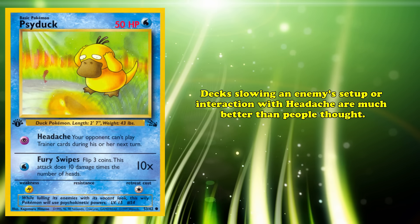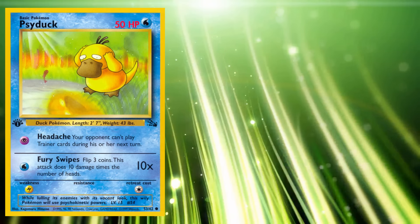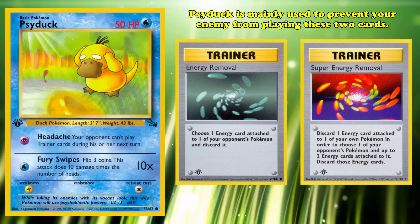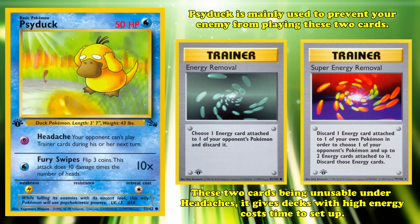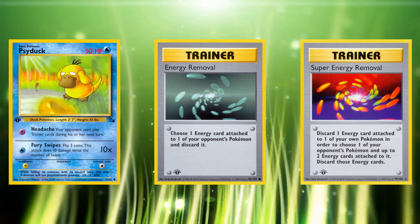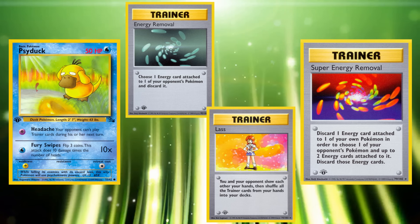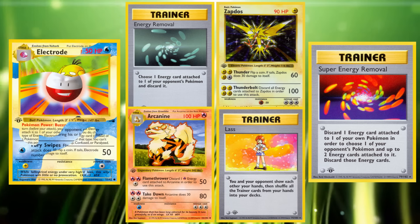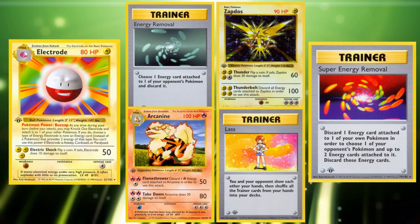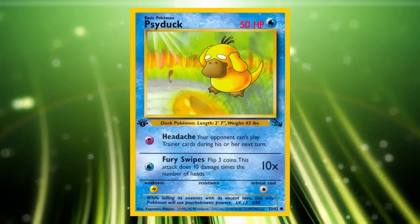As a result, decks looking to slow an opponent's setup or interaction with Headache are much better than initially thought. Psyduck is mainly used to prevent your opponent from playing Energy Removal and Super Energy Removal. With these two cards unusable under constant Headaches, it gives decks with very high energy costs time to actually set up. Once these decks are ready to attack with their win conditions, playing Professor Oak shuffles all the Energy Disruption cards they could have previously had back into the deck. Cards like Arcanine or Zapdos, powered up by Electrode's Buzzap, could end games very quickly with their high damage output but were extremely weak against Super Energy Removal.